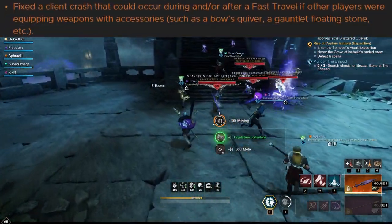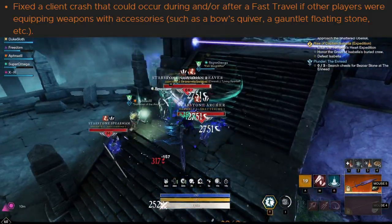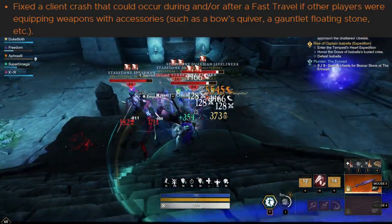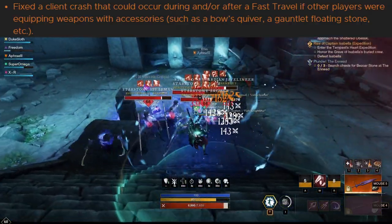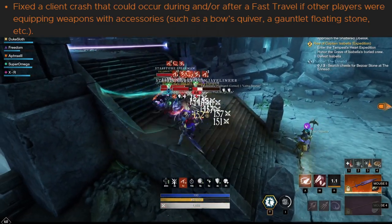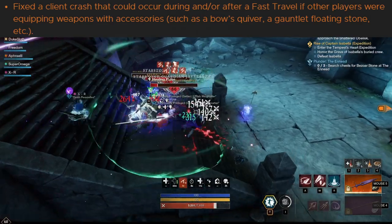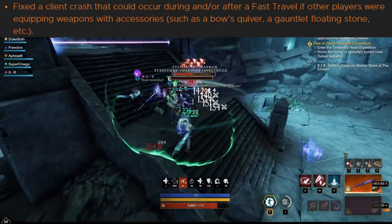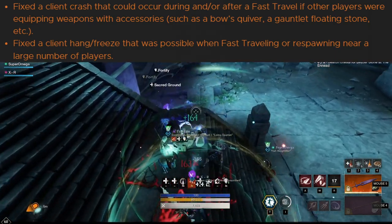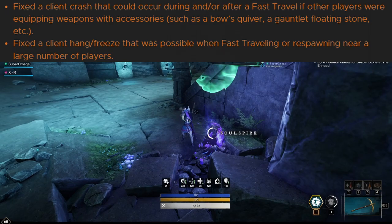The next fix is to a client crash that could occur during or after a fast travel if other players were equipping weapons with accessories such as a bow's quiver or a gauntlet's floating stone — a very interesting, weird interaction. I experienced this quite a few times and I think it became very noticeable because so many people are around the fast travel points at the moment because of the winter event. There was also a client hang or freeze that could happen when fast traveling near a large number of players.